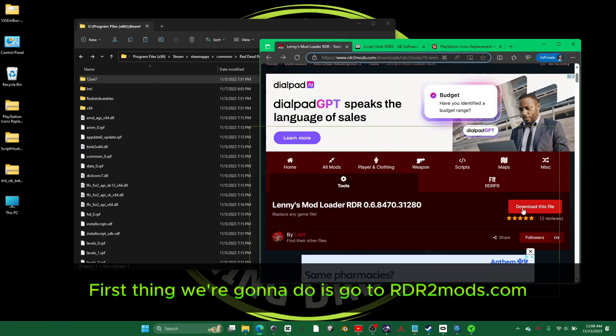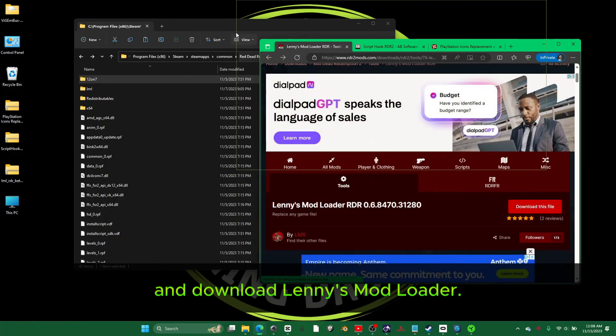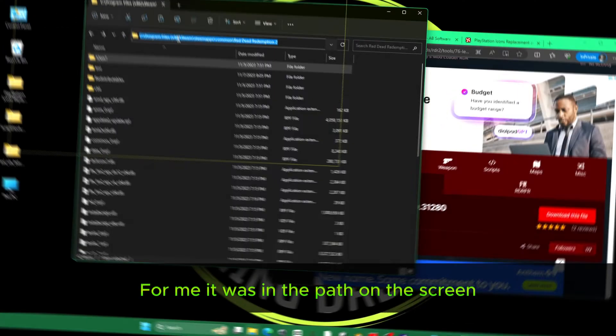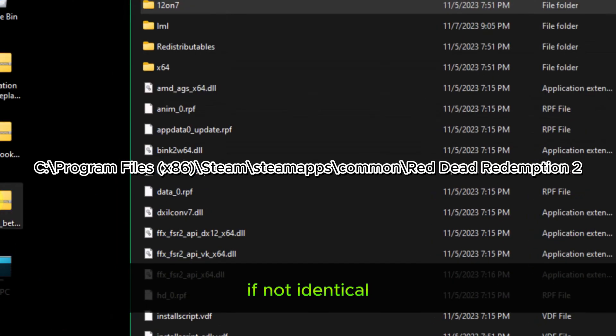The first thing we're going to do is go to rdr2mods.com and download Lenny's Mod Loader. Before unzipping the files, locate your Red Dead Redemption game folder. For me it was in the path on the screen, which I'll also put in the description. It should be similar for you, if not identical.